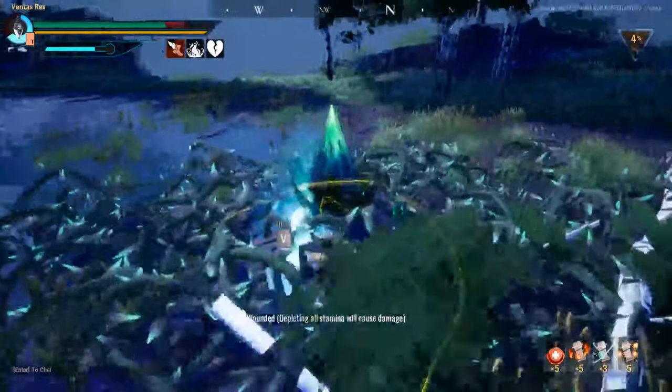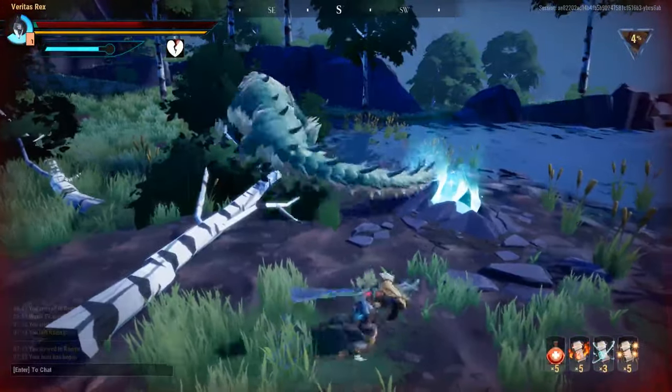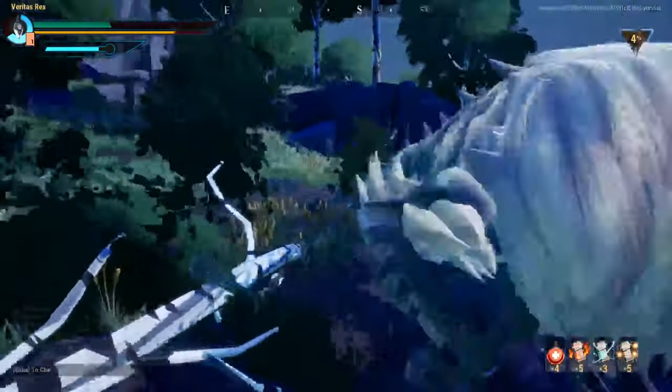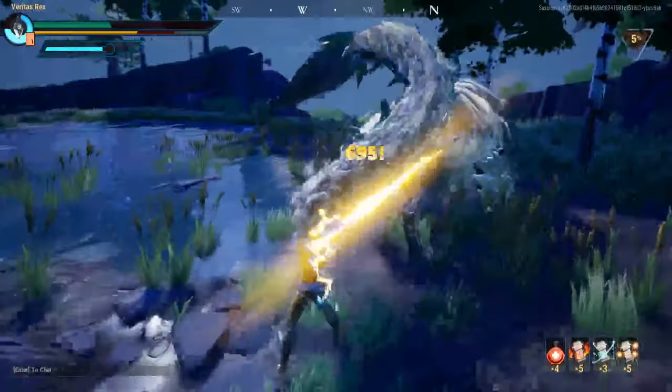The last option is the most dangerous since, as mentioned, you'll be unable to dodge at all while standing in the thorn bed. This is more of an environment change than an attack, and you can get away with just avoiding the thorns — you don't have to break them all.